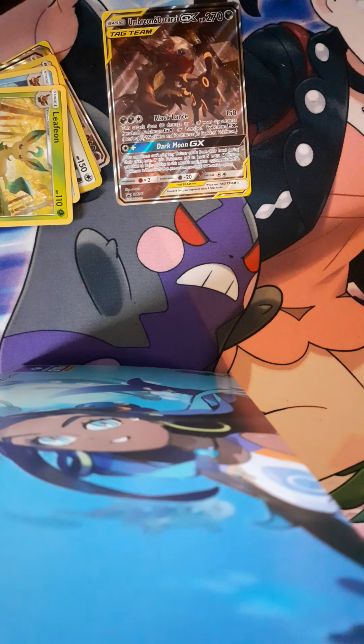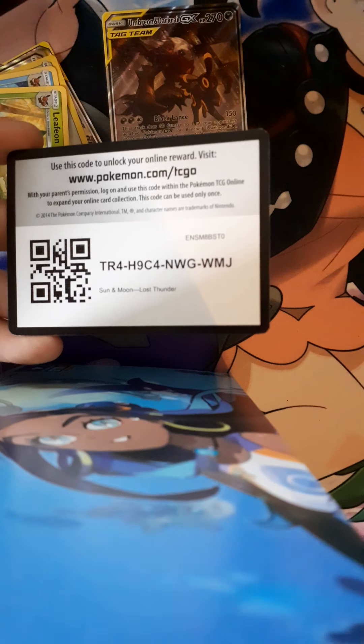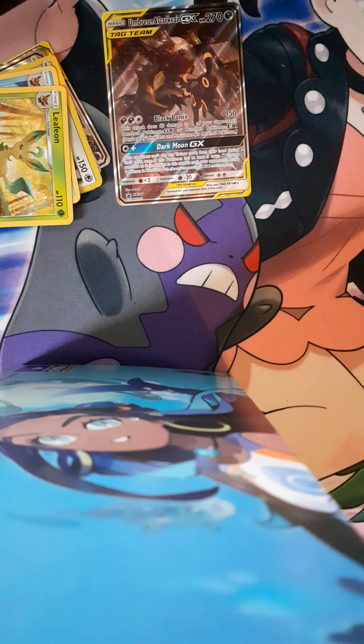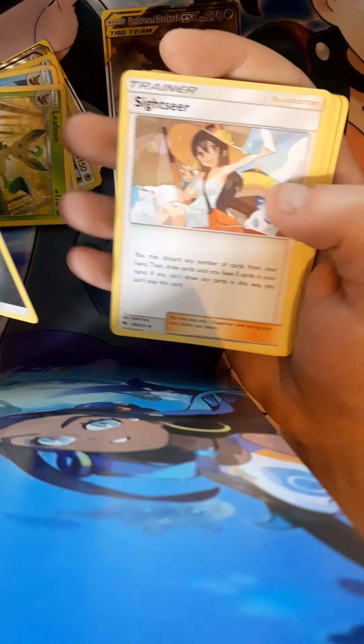Let's hopefully have some good luck. I'm going to get straight into it — I'm hoping the pattern still falls from the back. Let's start off with Lost Thunder. Hopefully we get something good. There's a code for anyone who wants it. One, two, three, four from the back — yes, it looks like we've done it right. We get a Metal Energy and a Sightseer.